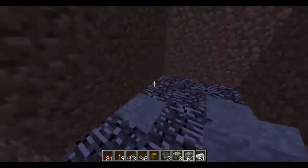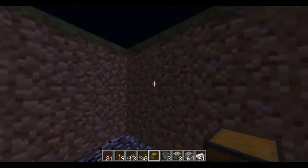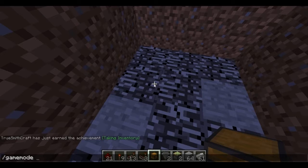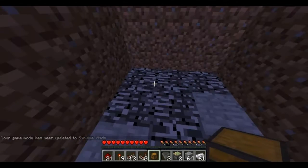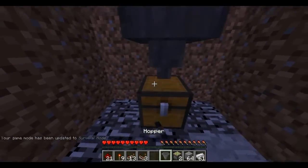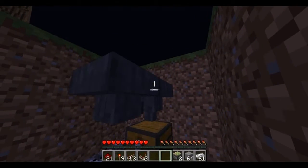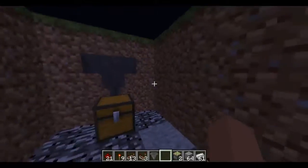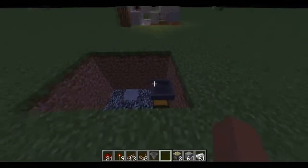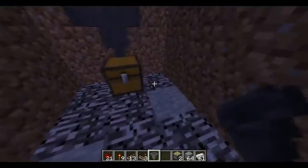So the first step after you create your 4x3 hole is you're going to want to place a chest. Let me go into survival mode so you guys can see that this is legitimately all the tools you'll need. What you're going to do is create a chest, and then get a hopper. Then put 2 hoppers on top of the chest — make sure you connect those hoppers, of course.